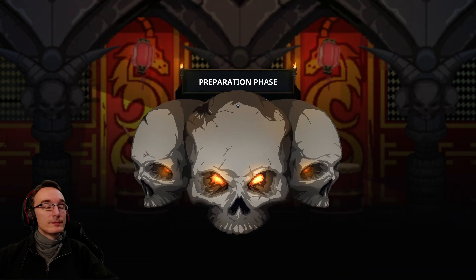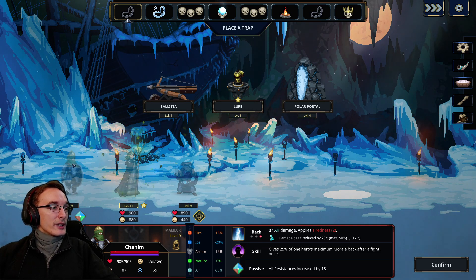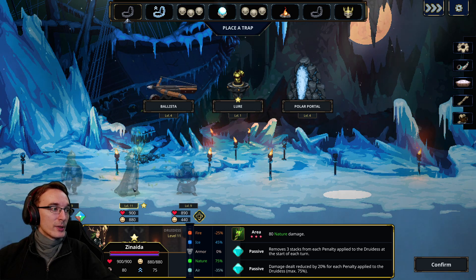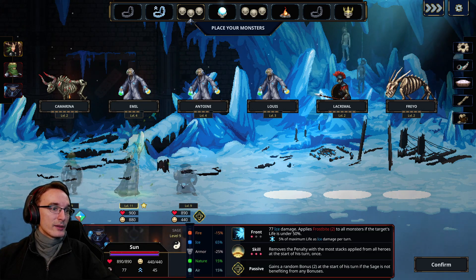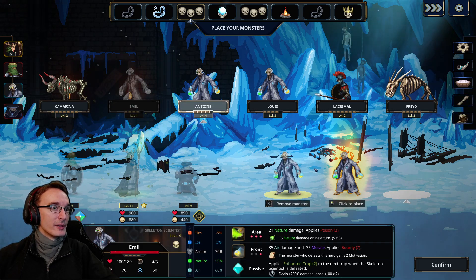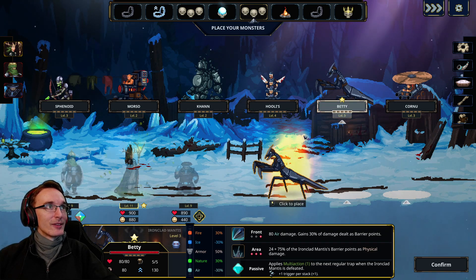At least I hope so. We can place the lure again — that is good. Ice damage in the front, nature damage everywhere, air damage in the back. Doesn't seem too horrible. The damage reduction on the Druidess is a bit annoying. No fire anyway — nature, ice, and air. That's not that bad. This could be over relatively quickly. We can even get the multi-action on top of everything else on the ballista — that's gonna be cool if they make it that far.